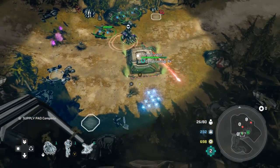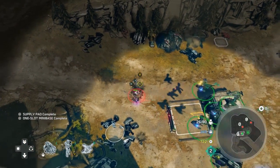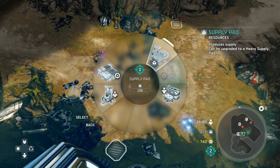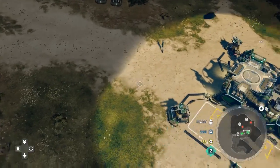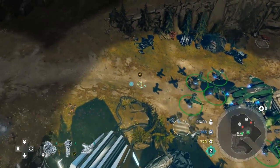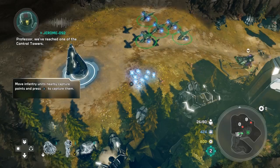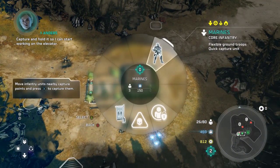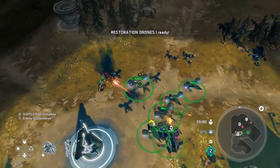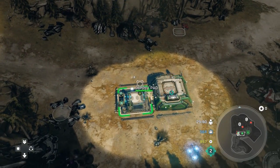You do not need to capture all three nodes. Each time you capture one, your timer goes up. The score you're aiming for is 3,000. The more nodes you have, the faster it goes up. No one has captured any yet — especially not the enemy — that's the important thing. From these mini-bases you can only make one single building, so I would prefer a supply pad because that seems to be the hardest to come by.